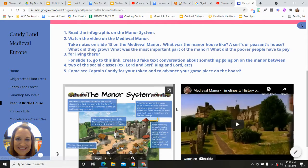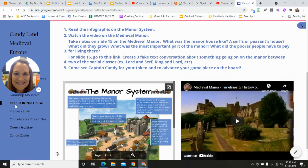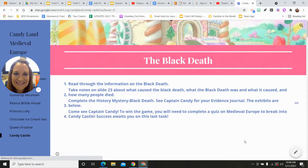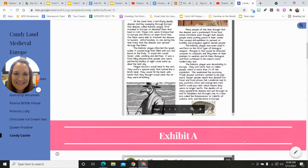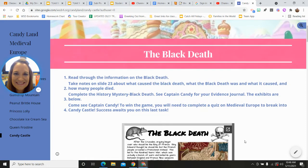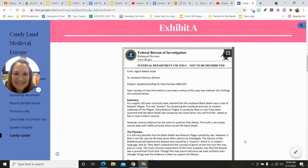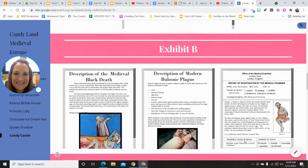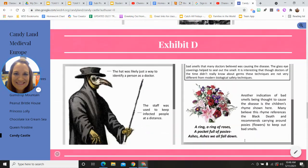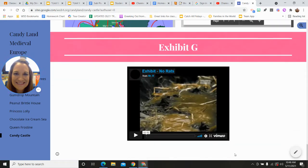Brittle House covers the manor system. You're going to keep completing these areas until you get to the end, which is Candy Castle. At Candy Castle, you have to do the Black Death — which killed about a third of Europe — and you have to do an investigation. You'll get an investigation journal from me, look through the information, and complete your investigation journal trying to figure out the cause of the Black Death.